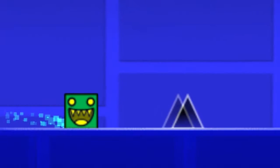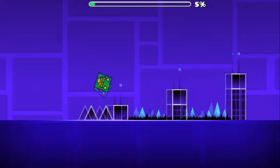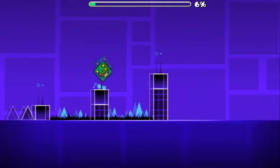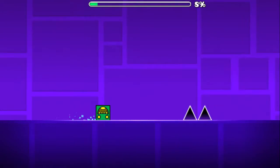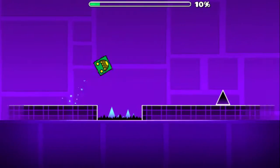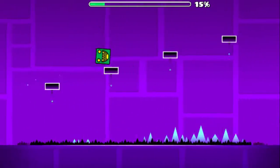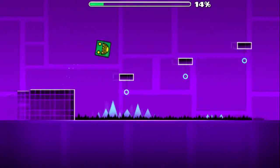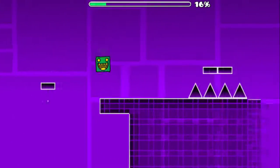So when you first start the level, you'll be greeted by some spikes. Simply tap just to jump over them. After that, you will have to clear a series of jumps. Simply hold down the button to achieve this. This part here is quite easy — just make sure you time your jumps correctly. Here you can use the same logic by just holding down the button and clearing those series of jumps.